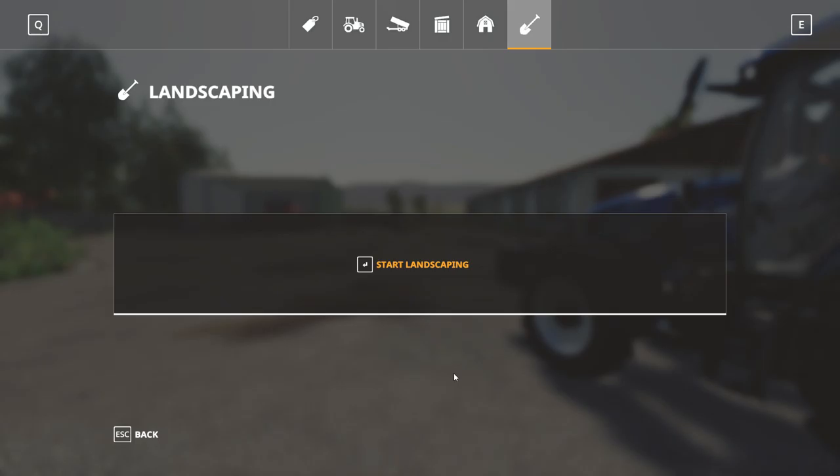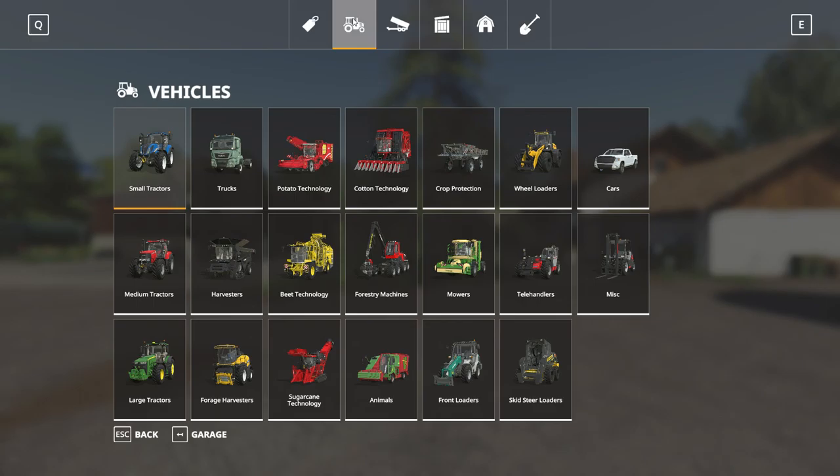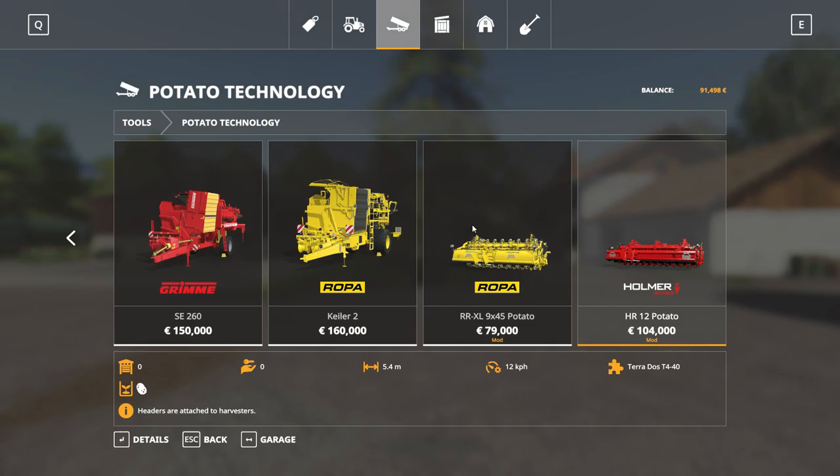If you intend to do any landscaping, there are additional paint textures available including cobblestone and various grass textures with weeds and flowers, plus several different bush states — all designed to match what's available around the rest of the map so you can blend your farm extensions seamlessly. Back in the shop menu, there are modded vehicles: the Roper Tiger and the Holmer Terra Dos in the Potato Technology section, which you'd normally expect for sugar beet but here have modded versions for potatoes, along with their corresponding potato headers.